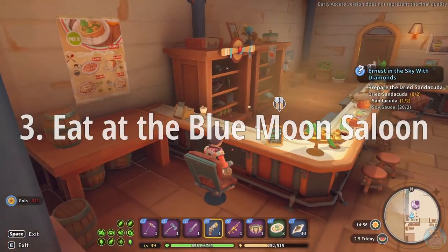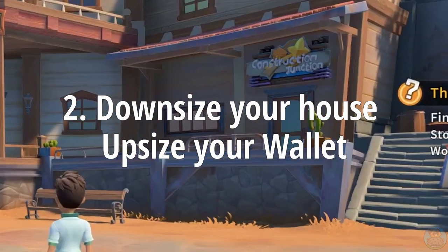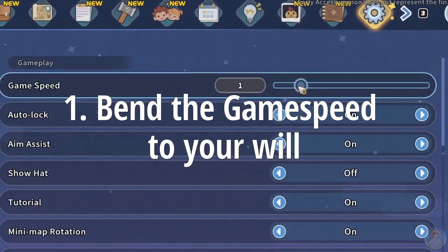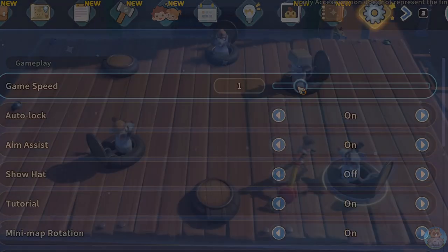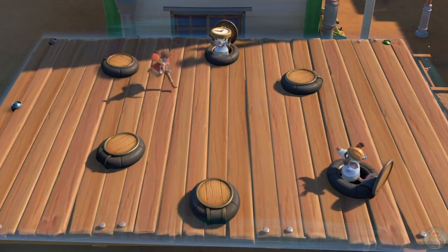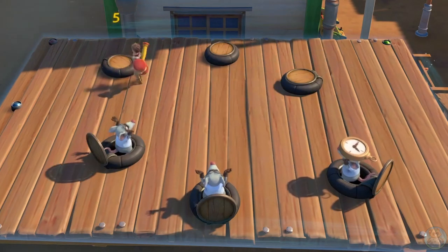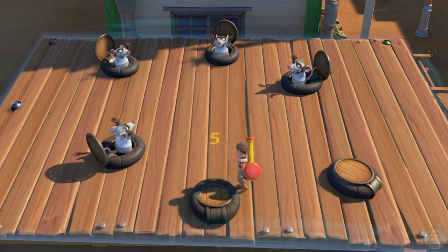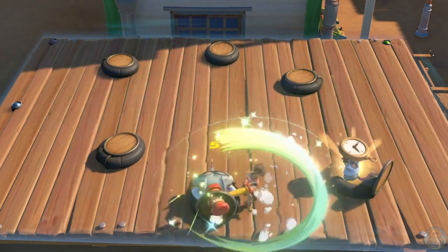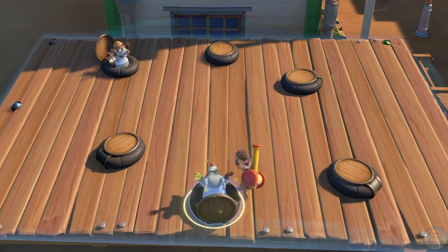So next time you're playing My Time at Sandrock: make sure you use the refiner to make the best gear, check in at the Blue Moon Saloon when you run out of stamina, if you need some early game cash check out Construction Junction, and if you need to slow down check out your game speed. If you want to watch more My Time at Sandrock gameplay, check out my Let's Play series — I'll be focusing on finishing Season 1 as soon as I get this video out. I want to respond to some comments in the next episode, so if you have anything you want to talk about, feel free to comment below. I'll see you in the next video.